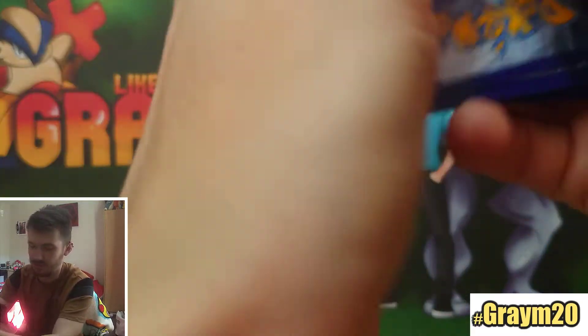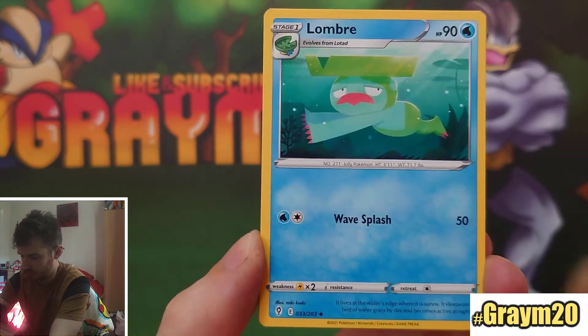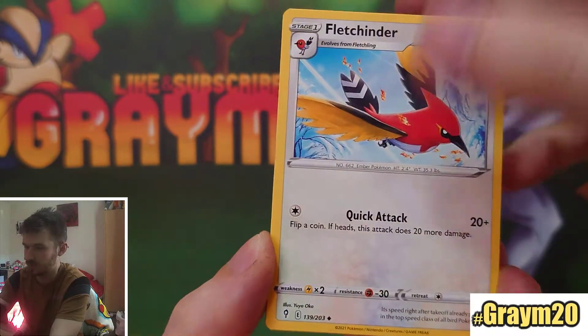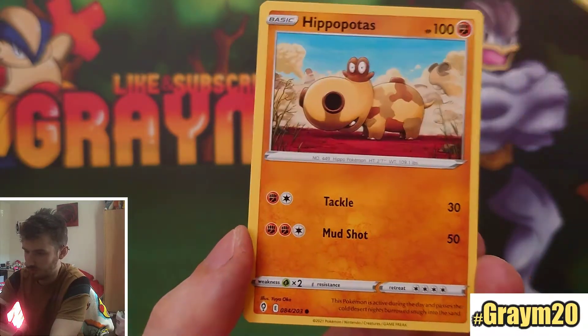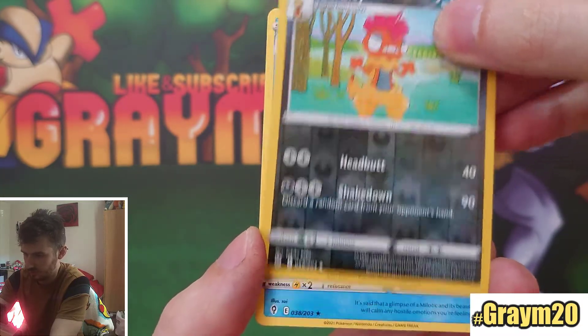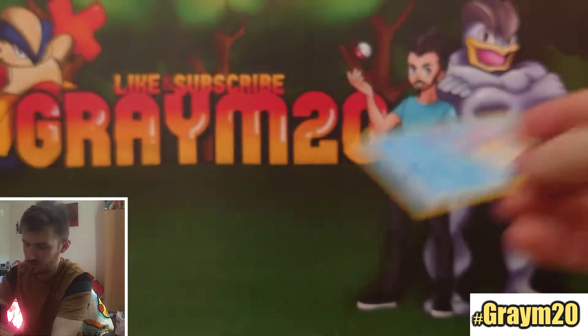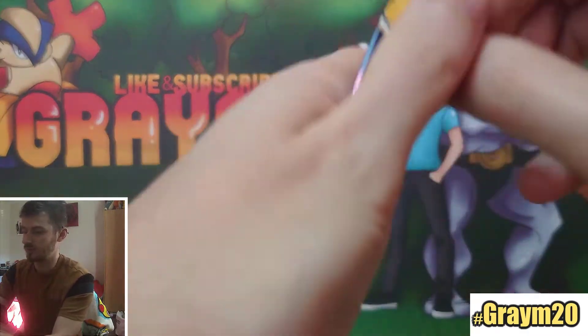Things start to slow down — we've only had one hollow and one VMAX, haven't had anything great since the start. Woobat, Cottonee, Phoebe, Hippopotas, Reverse Craftree, and it's Milotic — a regular rare. We actually got both the regular and the reverse rares in the same box, which is nice.